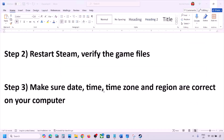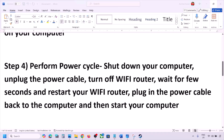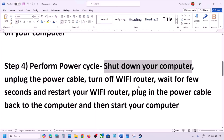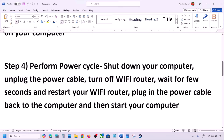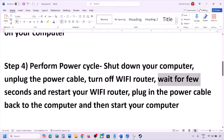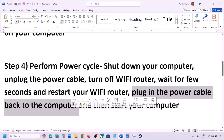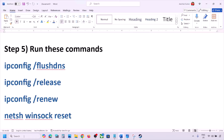The next step is to perform a power cycle. Shut down your computer, then unplug the power cable. Turn off the Wi-Fi router, wait a few seconds, then restart the Wi-Fi router. Plug the power cable back into the computer, start your computer, and check.